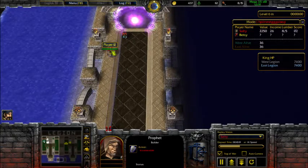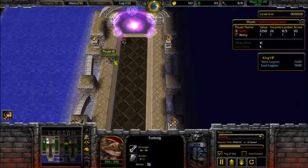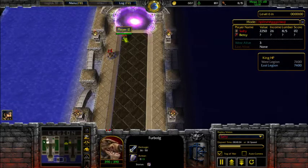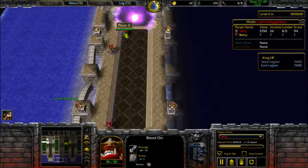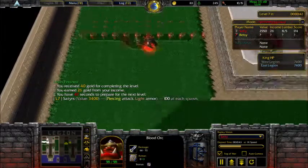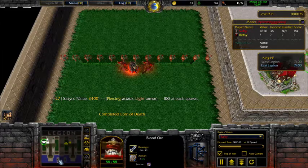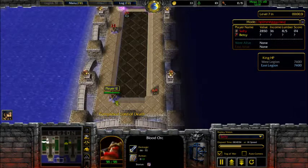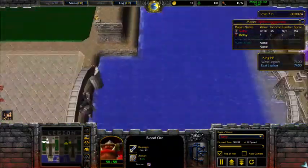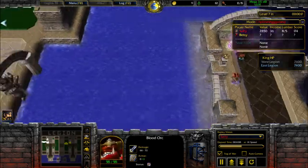For level seven I sent furbolgs and blood orcs. Furbolgs provide plus three armor — it doesn't stack — so I made two in case one dies. The blood orc does decent damage, has decent health, and is really fast, so he charges ahead and absorbs some damage while dishing it out. I ended up making two blood orcs and two furbolgs so there's always one left if one dies. If your sent units actually reach the enemy king, you also get bonus gold on top of the income.